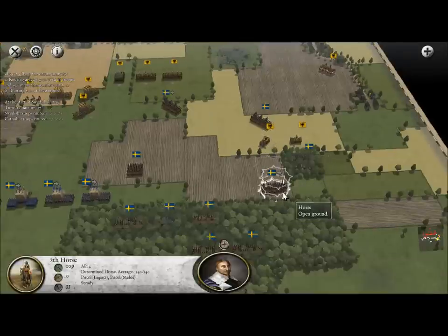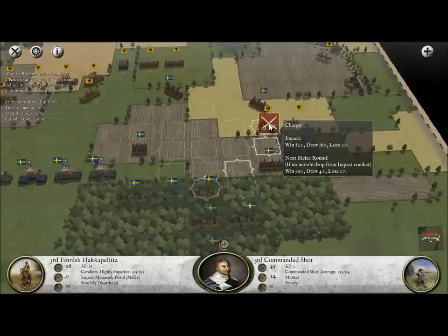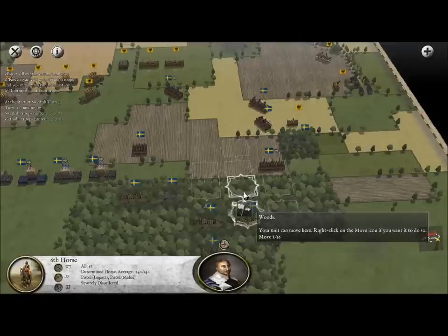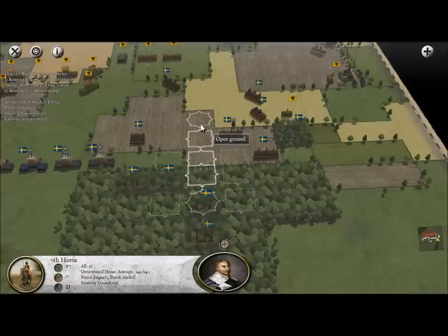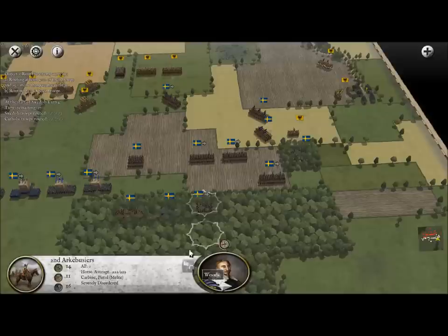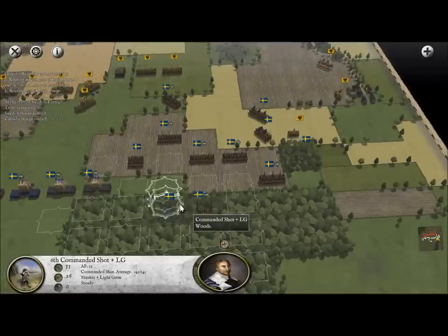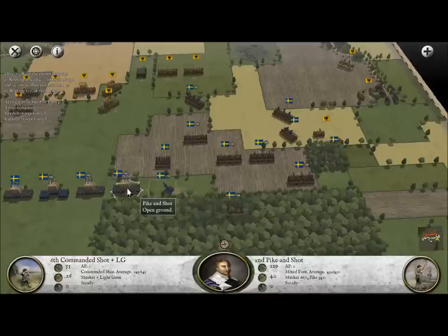We're going to charge the enemy light hussars and they're going to evade us — which is awesome. This shows us that the enemy is definitely scared of us; they don't want a one-on-one battle. I'm going to try another charge, flanking them just by attacking from the woods, and sure enough that worked pretty well. Our cavalry is going to explode out of the woods and show the enemy what the Swedes are good at: massive cavalry charges with Gustavus at the helm.